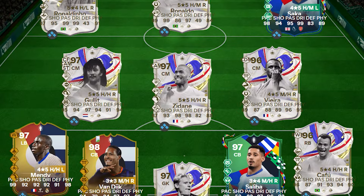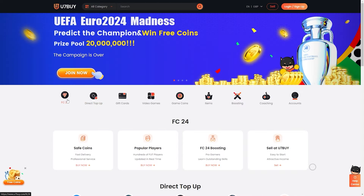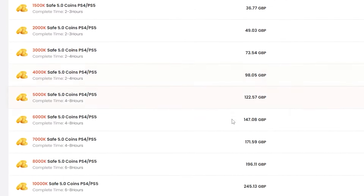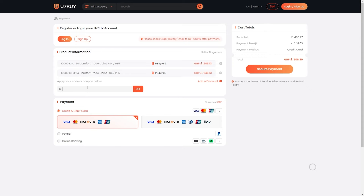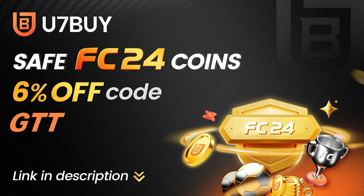If you're looking for coins to finish off FC24, head over to U7Buy for all your coin needs. They're cheap, fast, and reliable. Make sure to use the code GTT at the end of checkout for 6% off every order.